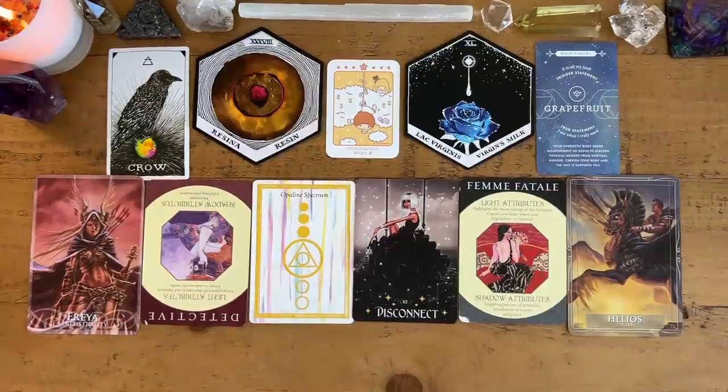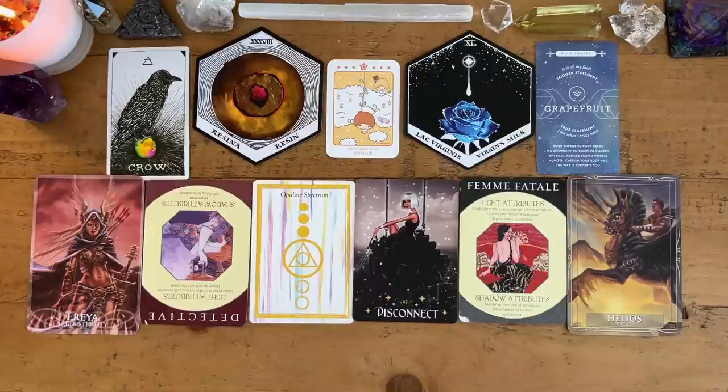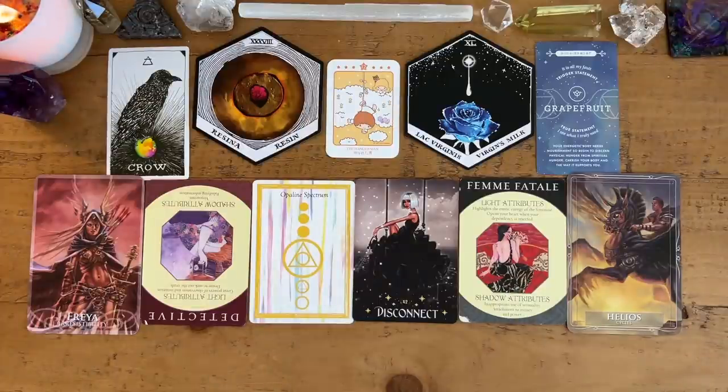I think the biggest thing is that one of the things you were conditioned to do by your upbringing is to zoom in — specifically on perceived flaws or certain desires. There are times where you forget that you're connected to everyone and not meant to carry the weight of the world on your shoulders. With the Opaline Spectrum card — when you're in your main character energy, you realize you're not separate from your fellow humans, the earth, its creatures, and the divine. The stories you've told yourself about your past don't have to define you.